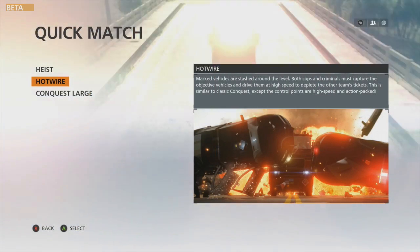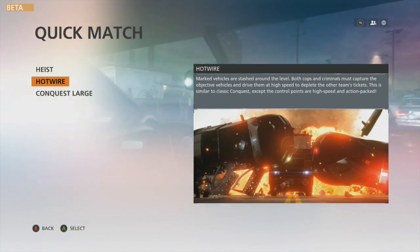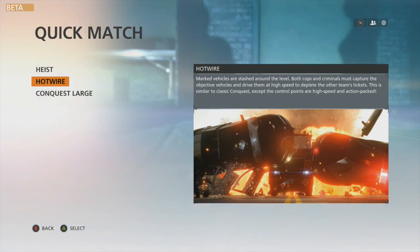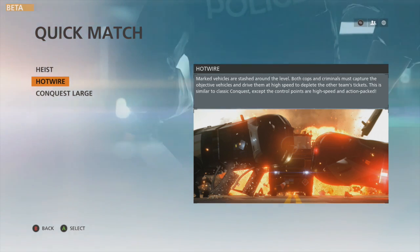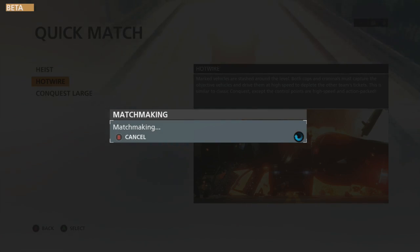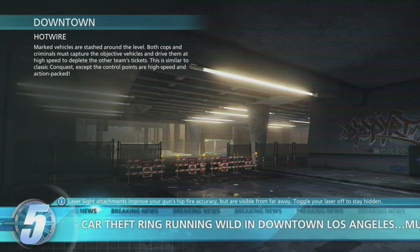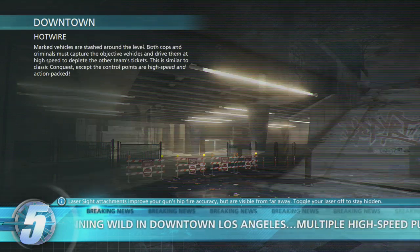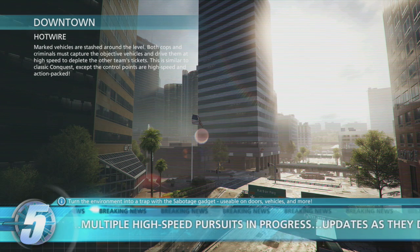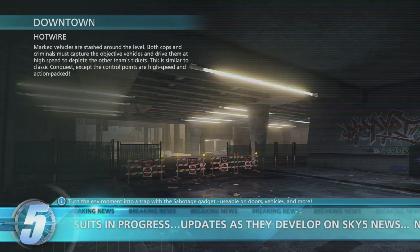For today we're going to be playing the Hot Wire game mode, which is going to allow us to use our vehicles. Marked vehicles are stashed around the level — both cops and criminals must capture the objective vehicles and drive them at high speed to deplete the other team's tickets. This is similar to classic conquest except the control points are high speed and action packed. I'm pretty damn pumped.